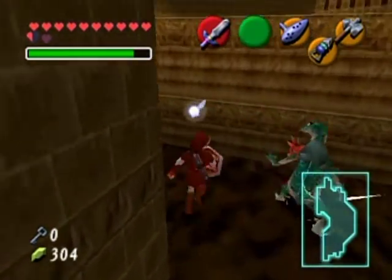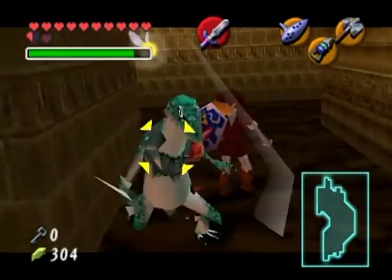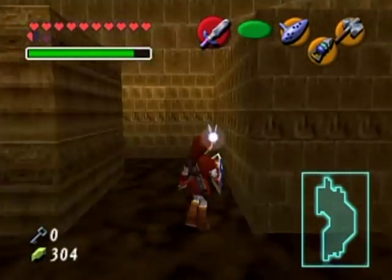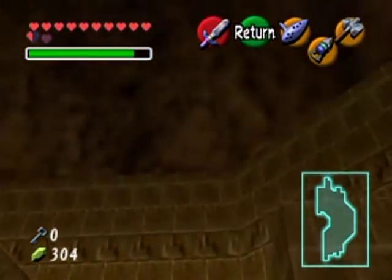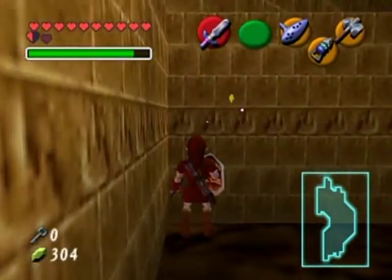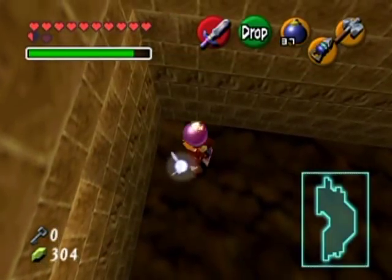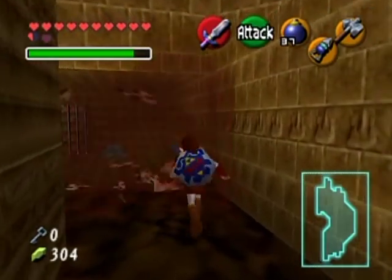There's something there. There we go — what did you point to over here, Navi? Did I hear a Skulltula? Ah — a bombable wall! I told you there were. I told you. You didn't believe me, but I told you.